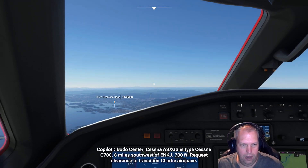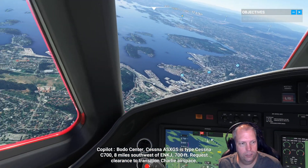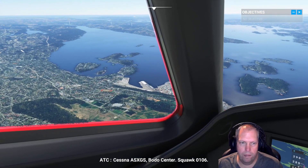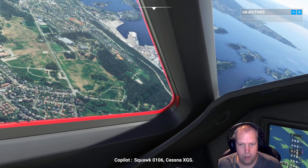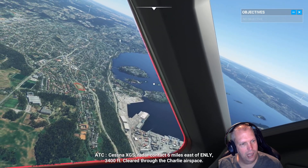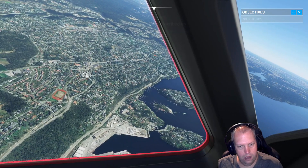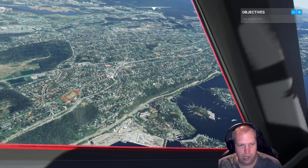This is Oslo in perfect weather. Look at that — request clearance to transition Charlie airspace. It's pretty cool. I sometimes like being in the cockpit doing these 'poke your head out the window as if you're really there' kind of views. I'm okay flying like this in the sky, but when I'm down near the skyscrapers that's when I like going external.